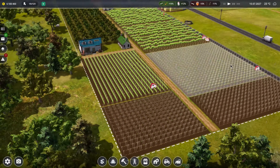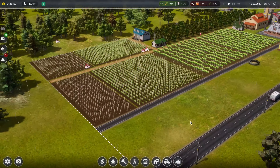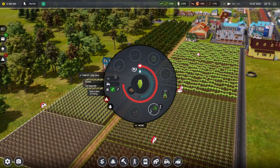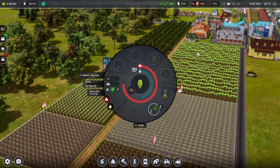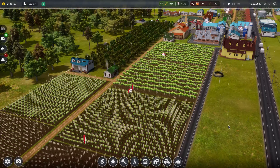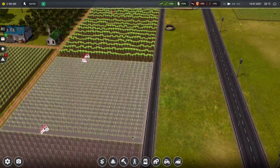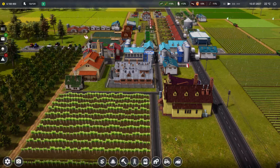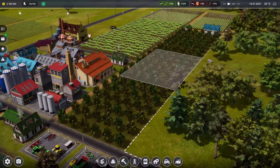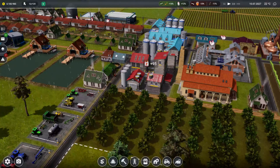It took ages for some reason for them to plant. One thing I'm not 100% sure on with this game is about the whole kind of workflow - getting people to come and do stuff. It's possibly something that developers need to look at in the next game, just the management of staff and things. It's not always the easiest thing in the world because I've got plenty of people, so they should have just gone and planted this.